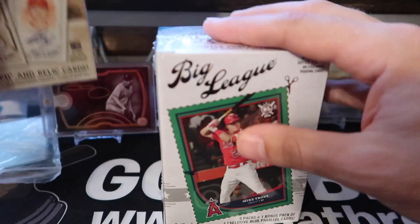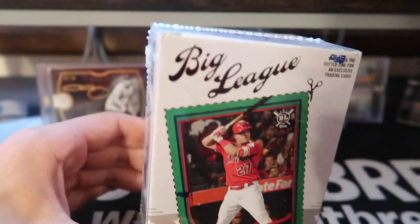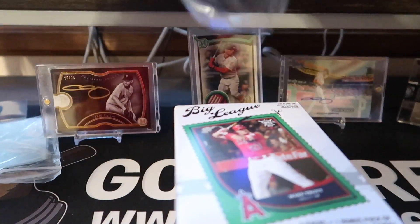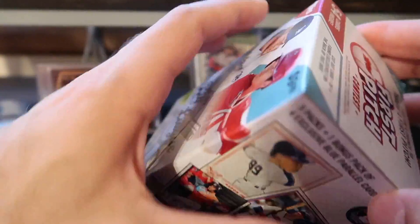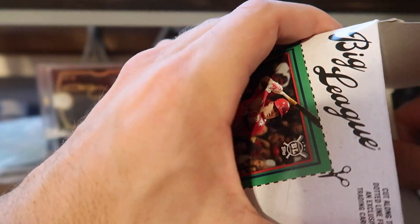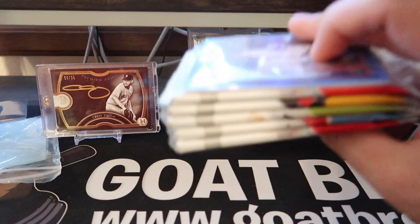Alright, so to start, we're going to start with the Big League boxes here. Like I said, I've never ripped this before, so I don't really know what to expect. I think there's only five packs in here — five packs plus one bonus pack of four exclusive blue parallel cards. Hopefully these cards are decent quality, because for how few packs you get, I hope you get some decent cards in here.